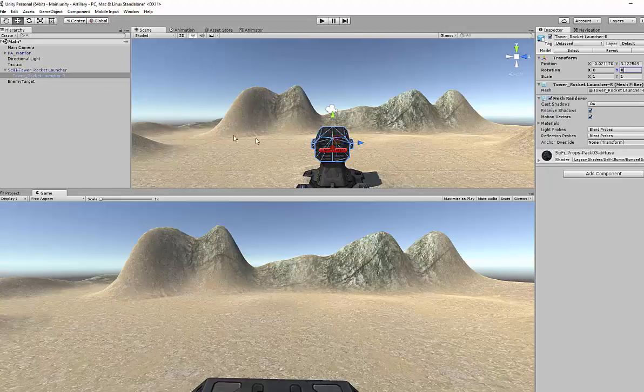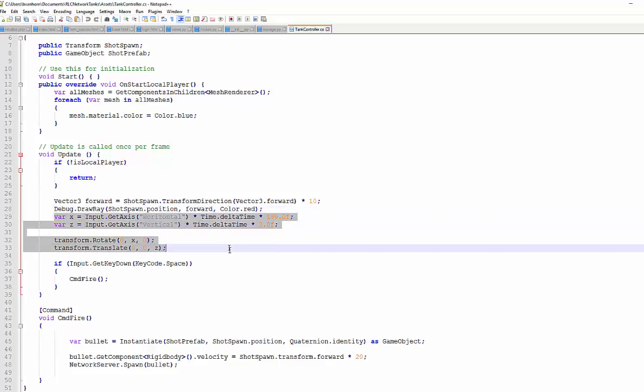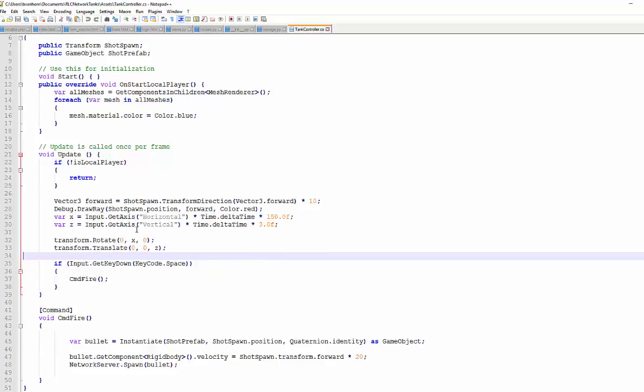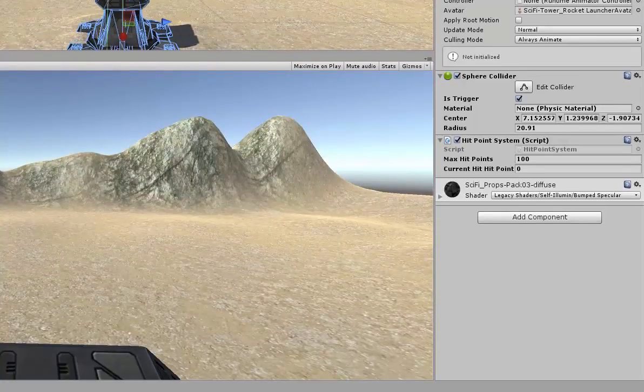The first thing we want to do is rotate this turret. We actually did that in the advanced class last week. I'll pull up a script I have — the tank controller — and while a lot of this is network stuff, this part is exactly what we need: the tank spins when you use the arrow keys. We just don't want to move along Z, we want to rotate along the horizontal axis. So let's borrow this. Make sure you're on the rocket launcher part specifically — if you're on the parent you'll rotate the entire turret and it'll look weird.